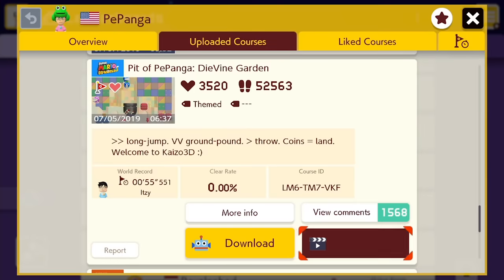The final level, Divine Garden, has the 5th lowest clear rate in the entire game. This is widely considered his most difficult Mario Maker 2 level so far.